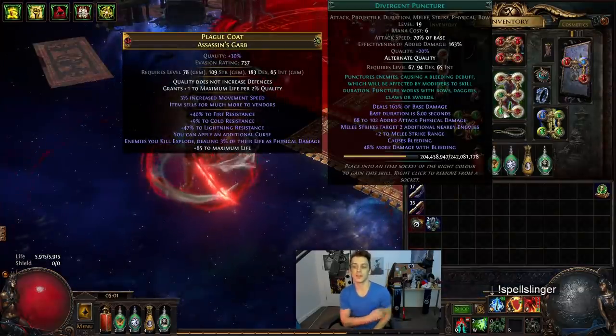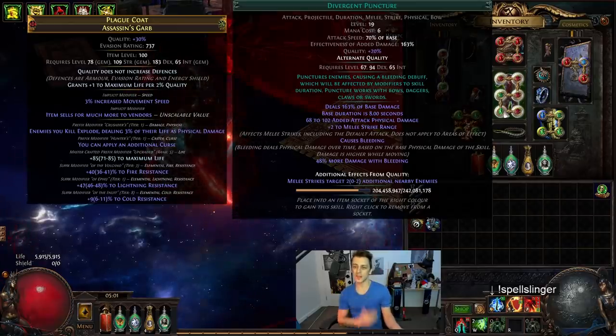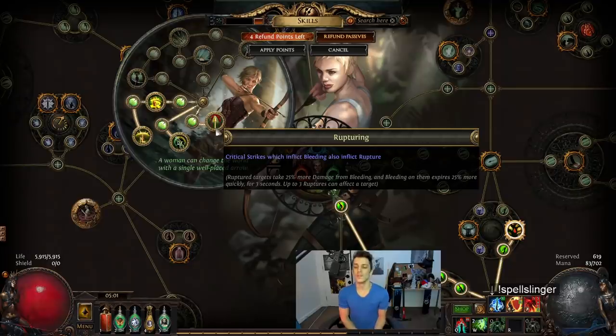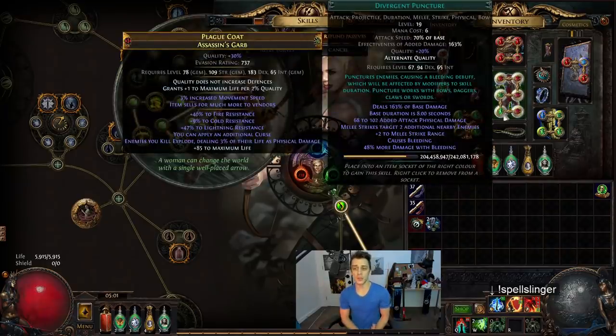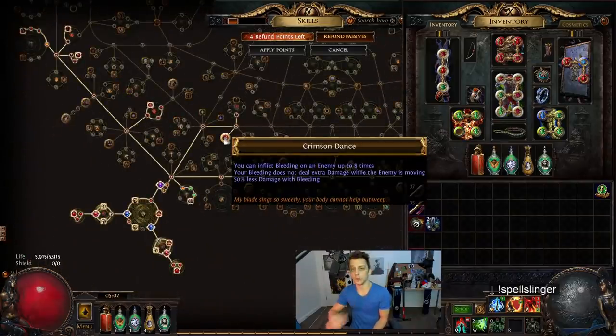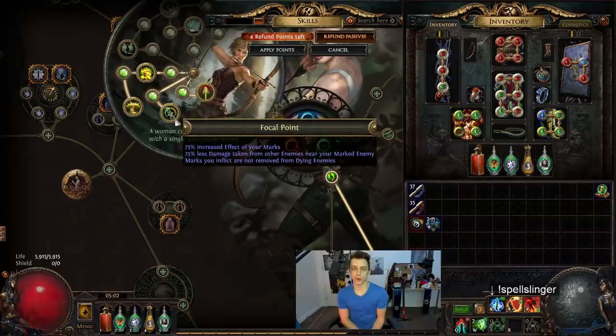We are based around the Puncture gem — Divergent Puncture, alt quality, melee strikes target two additional nearby enemies. That's just a built-in Ancestral Call, and that was the entire inspiration behind a melee Deadeye. But the entire reason we wanted to do Deadeye is for these new nodes: Rupturing — critical strikes which inflict bleeding also inflict Rupture. Ruptured targets take 25% more damage from bleeding, and bleeding on them expires 25% more quickly, for three seconds. Up to three Ruptures can affect a target. Part of that is we wanted our bleeds to be long term, and Puncture has eight-second default bleeds. With a bit of extra duration, it's still a very lengthy bleed, and we get pretty good usage out of Crimson Dance as well.